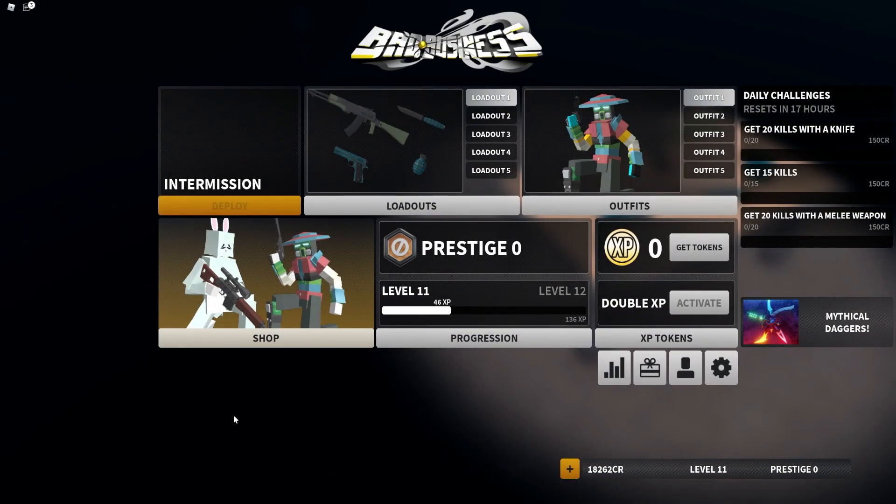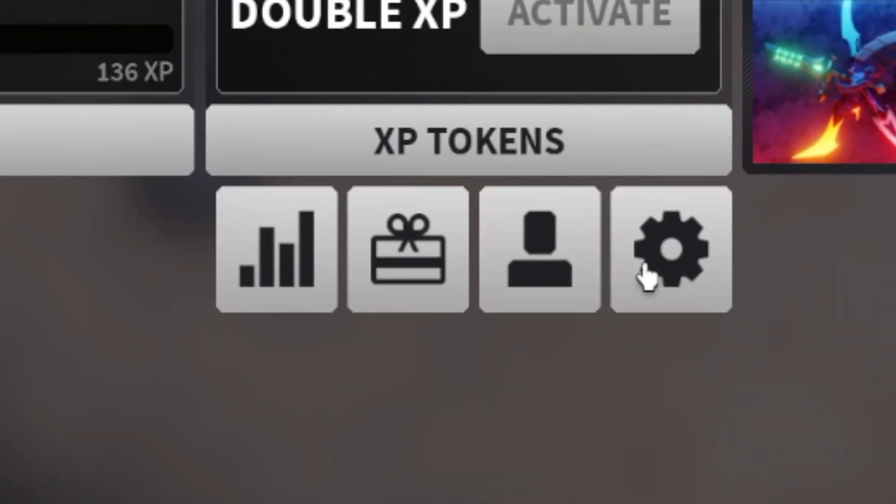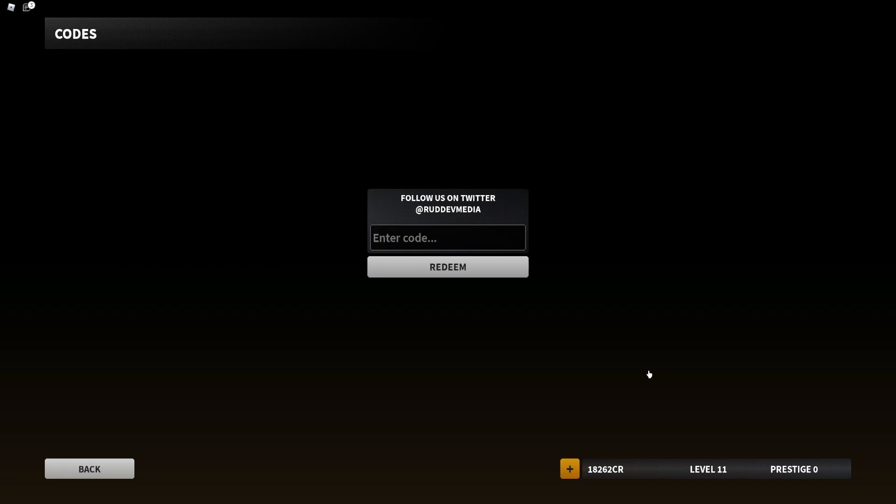Okay guys, so if you do not know already, in Bad Business to claim codes you're going to want to go to the menu and then click on the gift button. After that the code menu will come up. These are in no particular order, so let's just get into it.